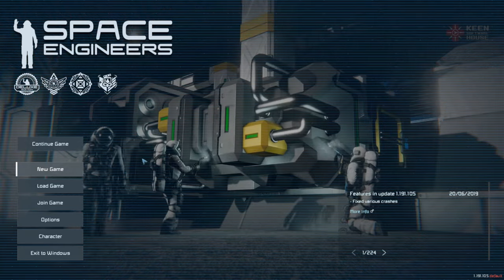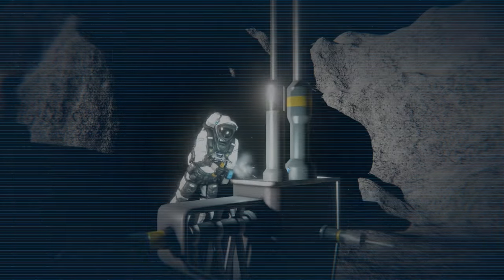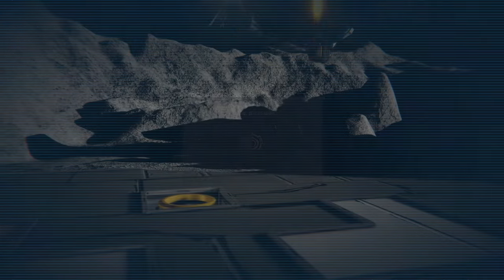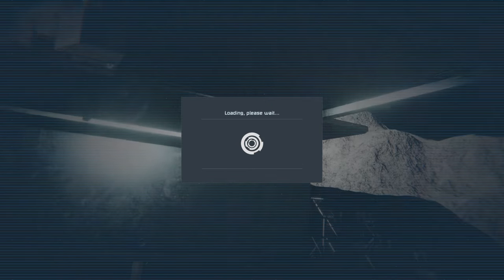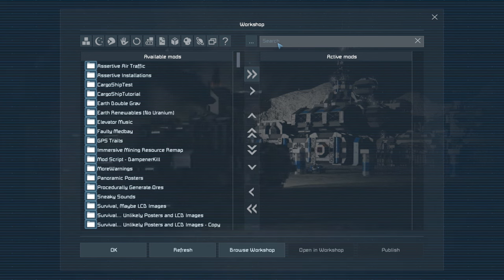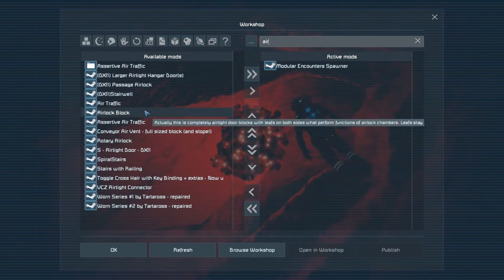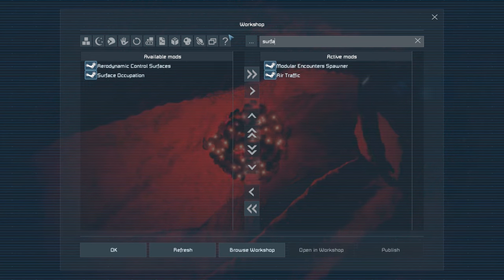To enable the mods for your game, you can either through a new game and custom game add them through the mods button, or if you want to add the mods to an existing save click load game, select the save, edit settings, and click mods. If you have a large list of mods it may take a little while to load up. When it does load you'll be able to use the search bar at the top to add the three mods we're going to look at today: Modular Encounter Spawner — double click or click the arrow to move it across — then Air Traffic, and then Surface Occupation.